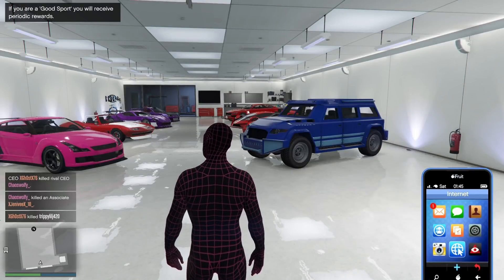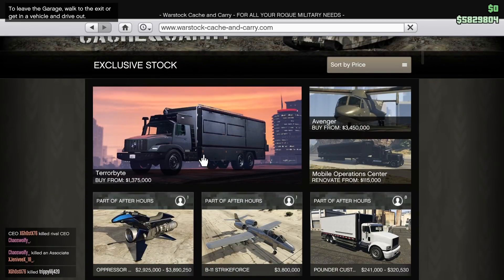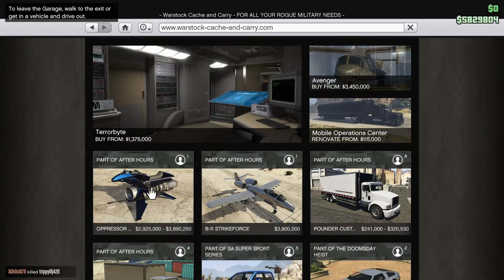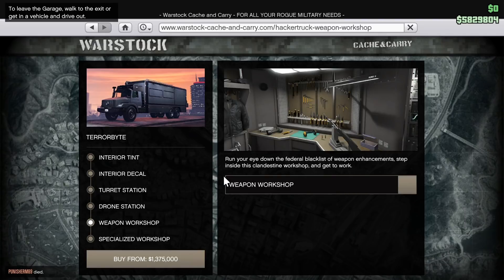How's it going guys, Jeeb here. Rockstar has released the Terrorbyte and the Oppressor Mark 2 — they're in the shop, in Warstock. The Terrorbyte is pretty expensive; you need to buy the weaponized workshop and the specialized workshop. The specialized workshop is for the upgrades for the car.